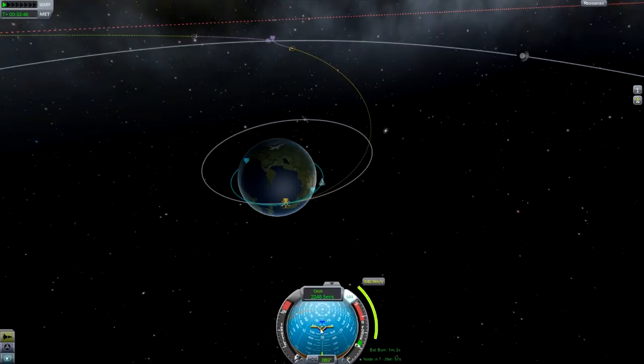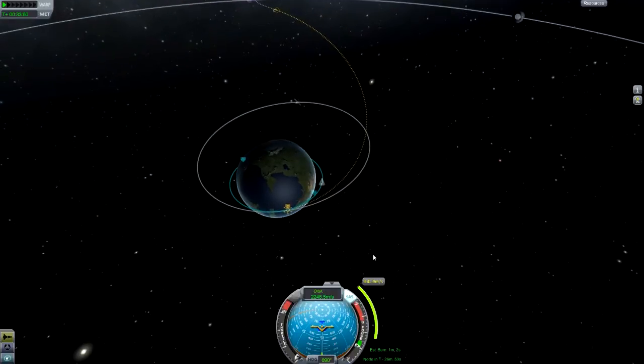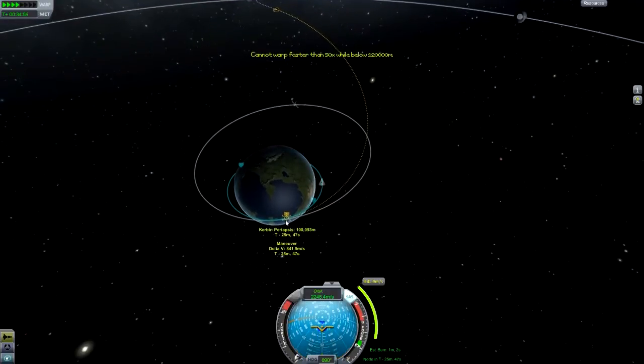Now I'm just going to point towards the blue marker on my navball, which is obviously where we need to point to do that manoeuvre, and then we're going to time warp until we get around to that part of the orbit.